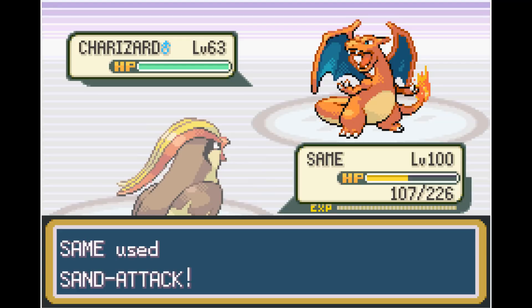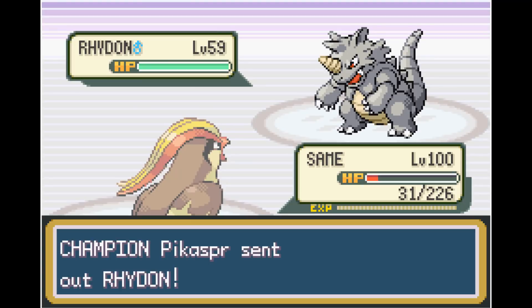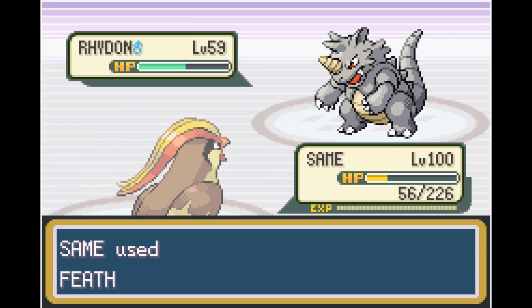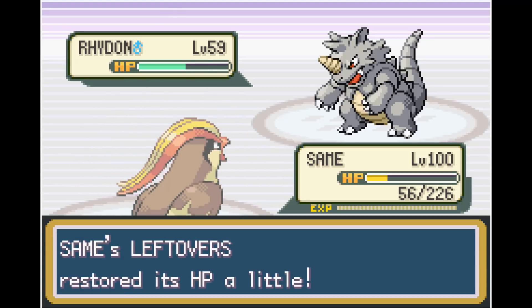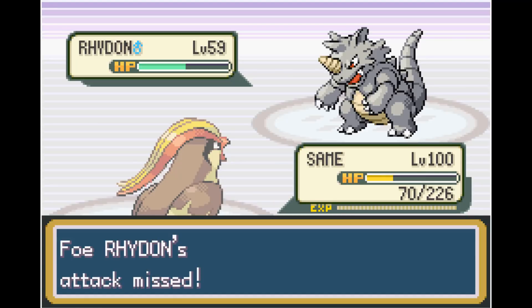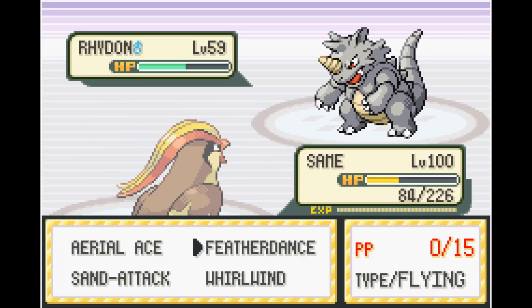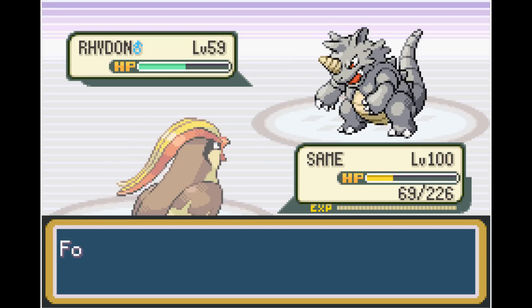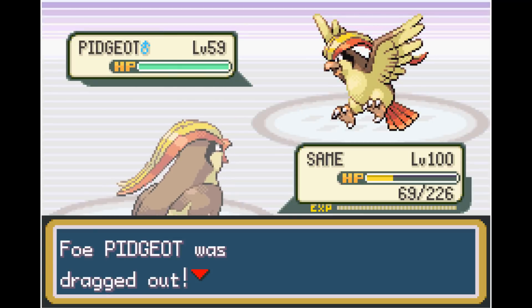Even in an extremely lucky run where Charizard misses all his Fire Blasts, even if we take him out, Rhydon is still a huge threat. Eventually we do get a fantastic run — we use all of our Feather Dance PP on Rhydon, making his moves basically do nothing. Unfortunately the only PP we have left is Whirlwind, and we're forced to use it. Once Rhydon is switched back in, he'll be at full power. There's just no way with these rules that you're able to win — it's impossible. Even if you got a critical hit on every single move, it still would not be enough. Unfortunately, this run was failed.